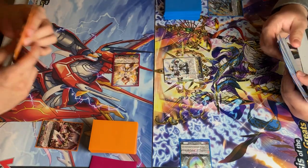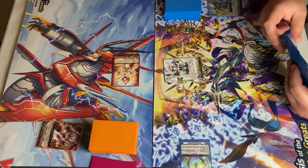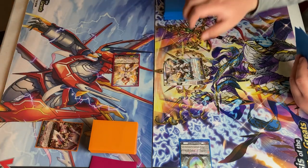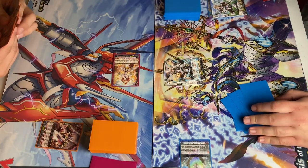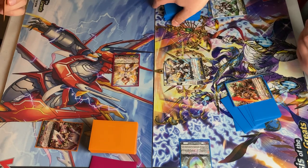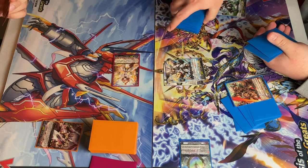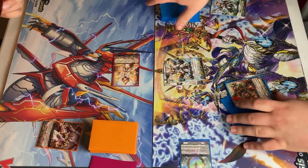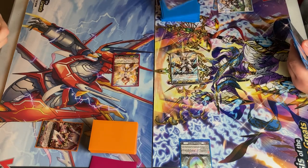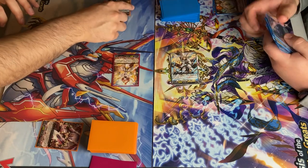Draw. Ride. Skill — soulblast. Check top three. Adding Ribbleform Zest to hand. The rest go on the bottom in any order. Attack. Heal trigger. Damage share.